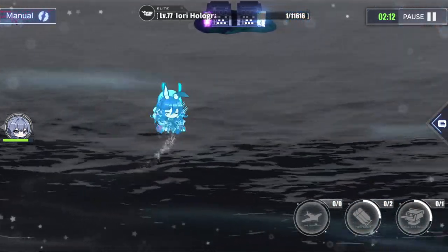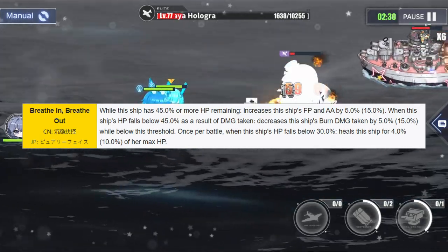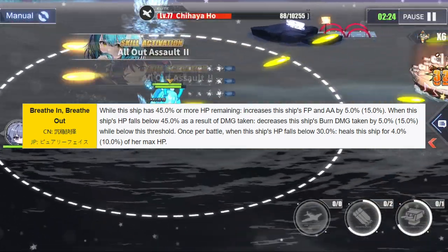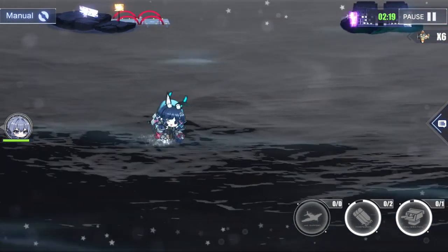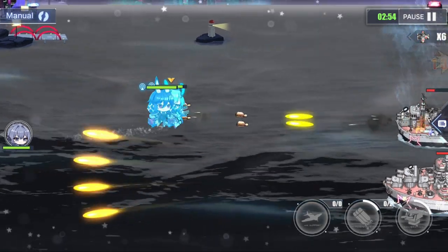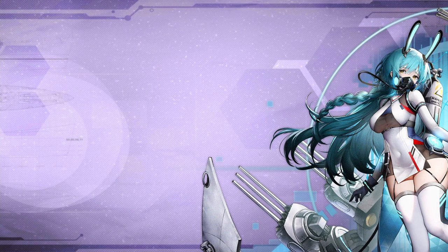The second skill is called Breathe In, Breathe Out. If Boise's HP is higher than 45%, she increases her firepower and anti-air by 15%. Otherwise, she decreases her burn damage taken by 15%. If her HP drops below 30%, she recovers 10% of her maximum HP. This is not the strongest zombie skill in the game, and the buffs disappear at lower HP. Her final skill is Brooklyn Class Barrage — nothing particularly interesting there. So let's talk about equipment. Boise is your typical American light cruiser with a secondary gun, so we'll go with an average build.